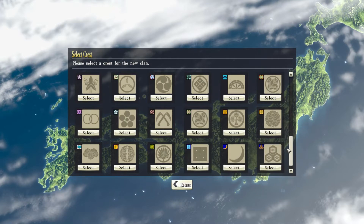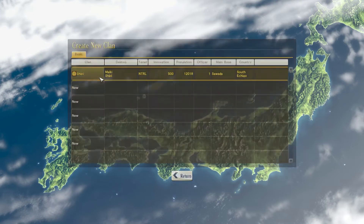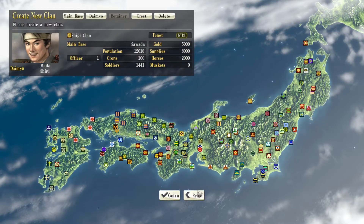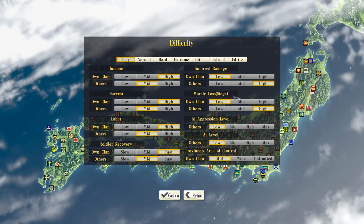What clan emblem should we pick? This one looks kind of like a kiwi - sure, though it's what you already picked for Mikey Sheepy. Oh okay, I didn't know there were going to be difficulty options here. Extreme? No no no - I want to see the Ryukyu clan succeed. We're going to start with easy here.